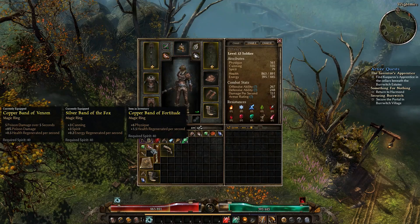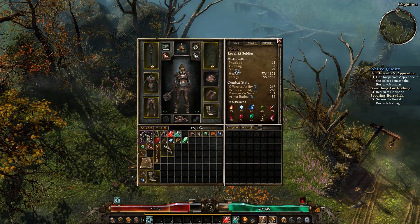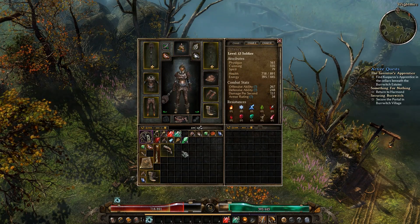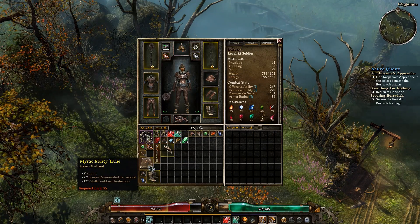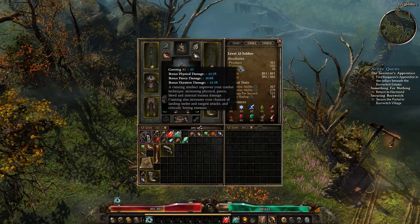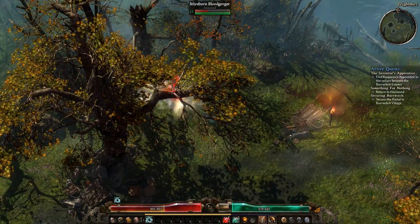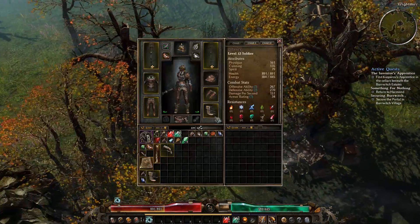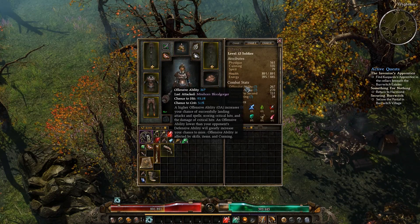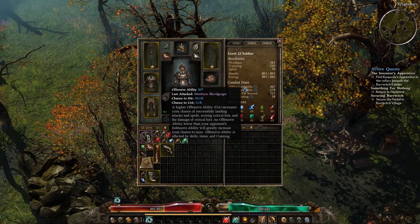Copper Band of Fortitude — here are your stats. You've got three stats, that's it. Physique is basically your health and also influences some of the gear you can equip. Cunning adds to crit chance and overall damage, and also increases your chance to hit. Spirit adds to magic damage. Your offensive ability shows you what chance you have to hit — I'm down to 93.1, so I might have to start stacking a little more Cunning.